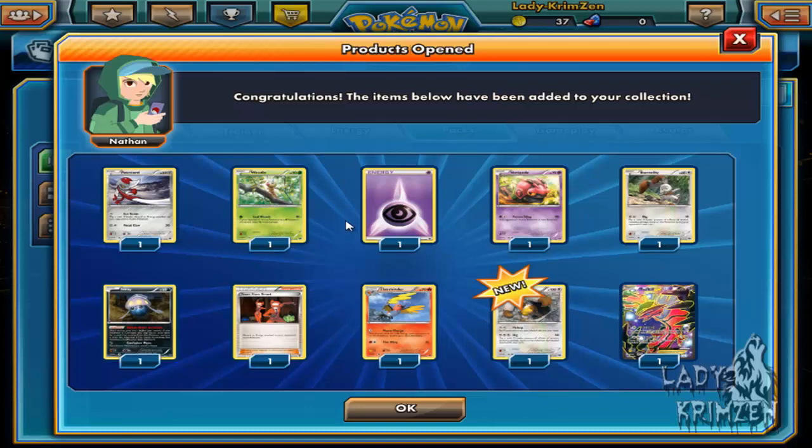Lady Luck, I do love you. We got: Ponyta, Weedle, Psychic Energy, Venipede, Bunnelby, Inkay, Team Flare Grunt, Fletch Tinder, Diggazabit as the reverse holo, and another full art Evantle.